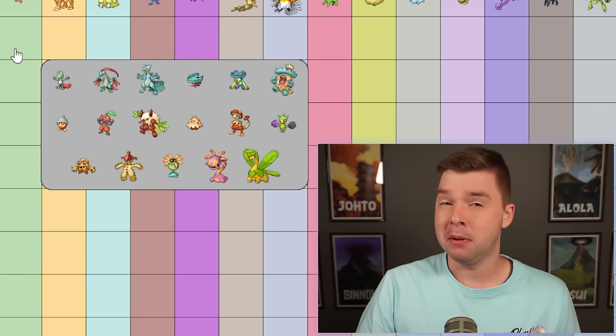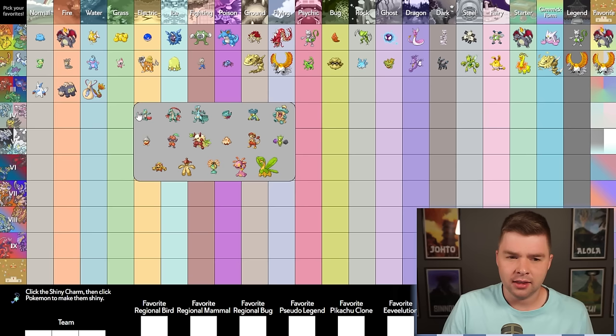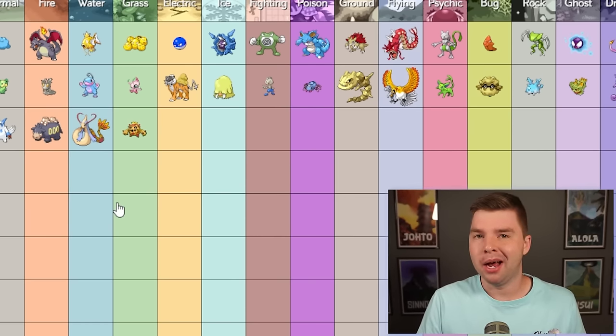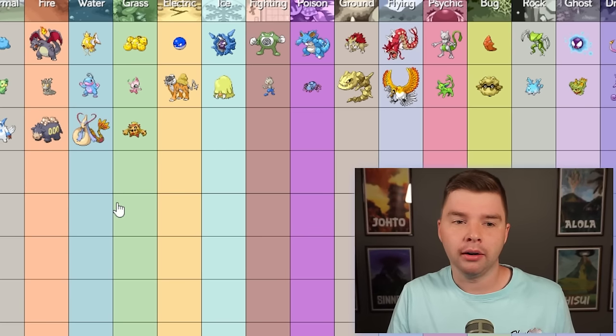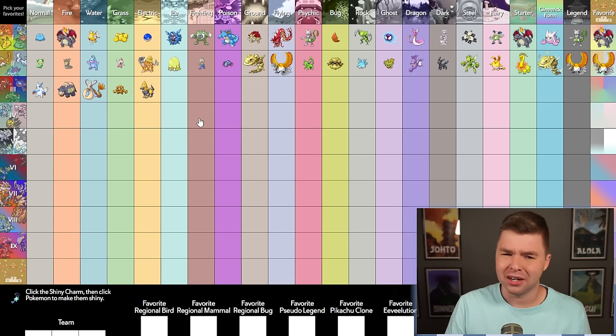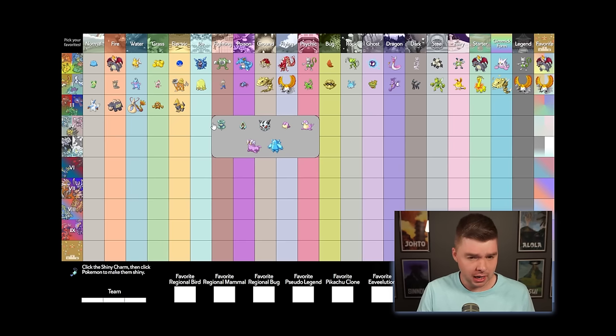My decision on Gen 3 Water honestly may change — I like a lot of those shinies, but I had to pick one. Grass — I think it's Cacnea. I just love Cacti. Reminds me of Arizona where I was born, and I like the colors. It's fun, it's deserty. Electric — Manectric. Ice — it's adorable, come on.